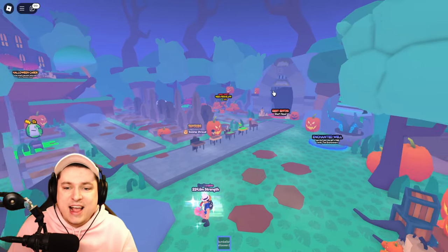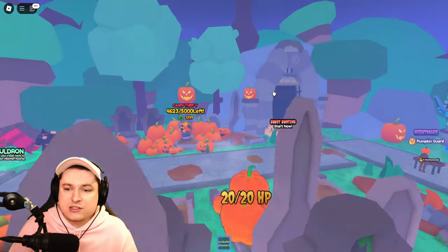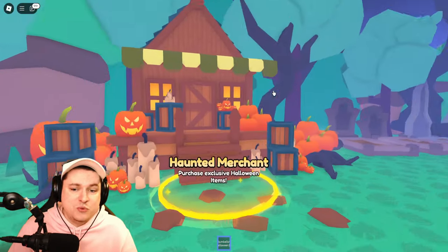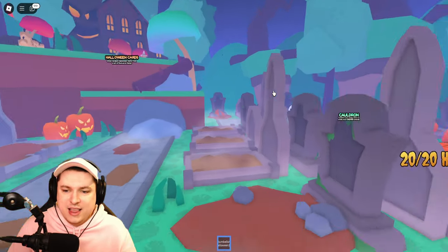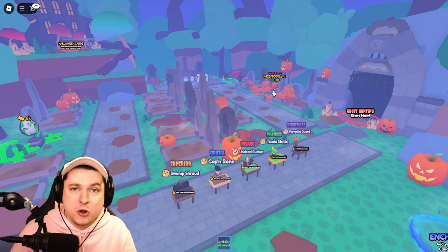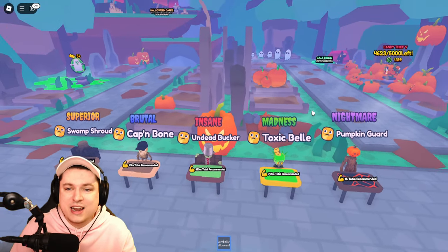That's going to wrap it up for today. This is such a good update — I'd say a solid 9 out of 10. It has brand new mechanics like Halloween cards, minigames like ghost hunting, a little pay-to-win which is okay, ways to get candy thief pets, merchants, secret eggs, and great ways to get a lot of stuff. Let me know your favorite part of the update in the comments, and I'll see you guys later today or tomorrow for another video. Take care!